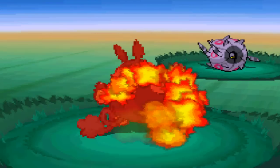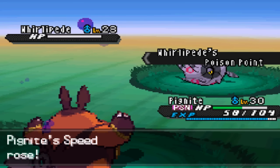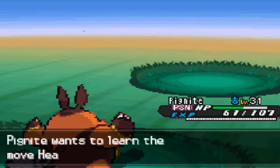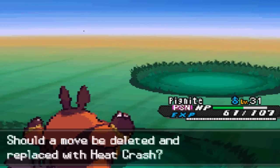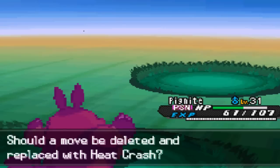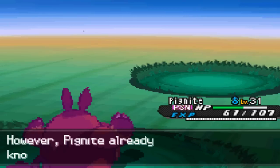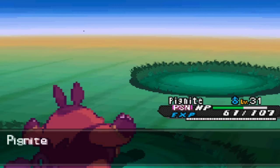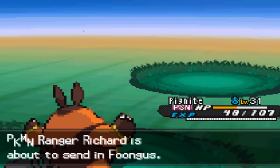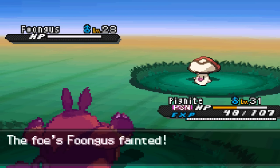Obviously it knows a poison attack or two, that kind of sucks, but whatever. I like how that's super effective but it's not doing anything. Flame Charge! Kill him! Are you dead? No. And you poisoned me. Wow. What an asshole. Heat Crash? Heck yeah. Let's see — I kind of want to keep Take Down. It's physical, accuracy is 100. The user slams its target with its flame-covered body; the more the user outweighs the target, the greater the damage. Okay, we'll go ahead and forget Take Down for Heat Crash.